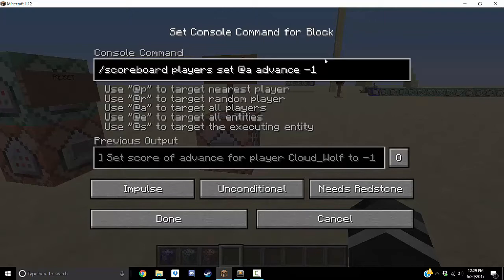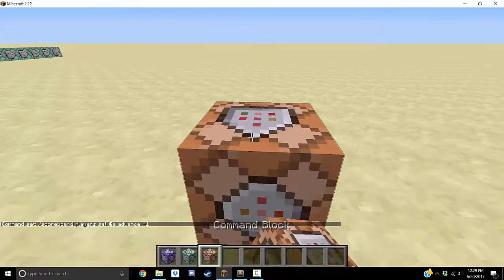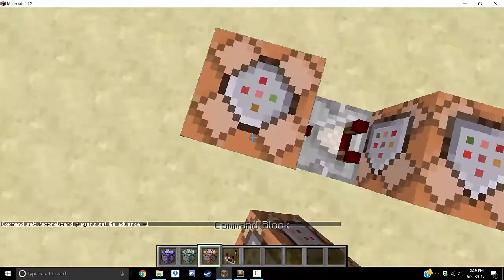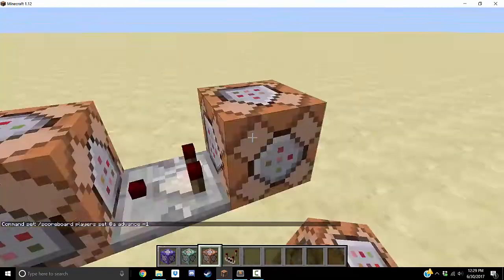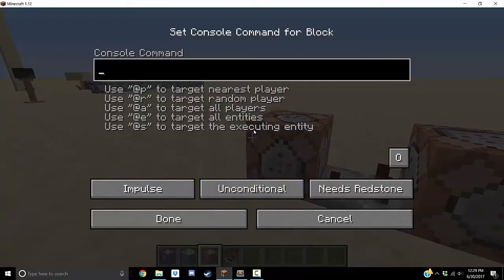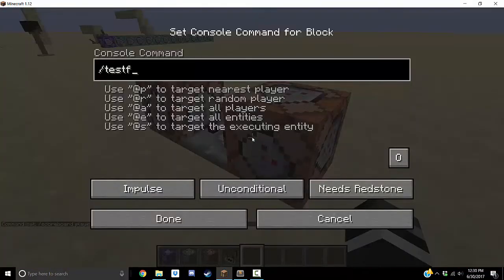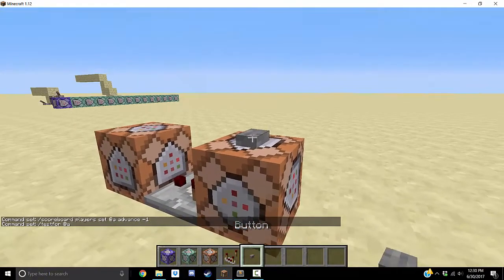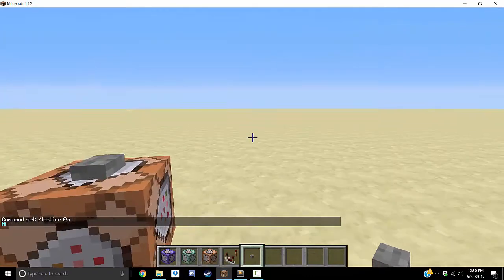When you want the next line to play, you set the player's advance score to negative 1. So anytime you have a command block that tests for if a player is standing in the right spot, you just put this command — set advance negative 1 — in the command block, and once it triggers it will start the text sequence. When I do that, as you can see in the chat, it says 'hi'.